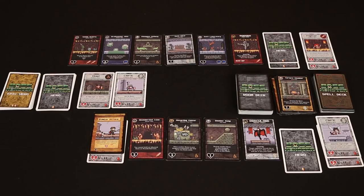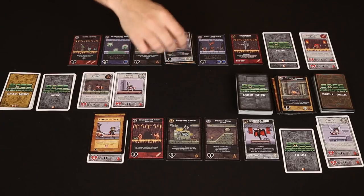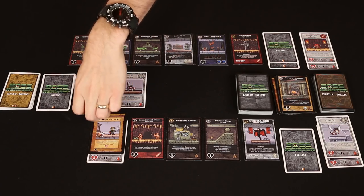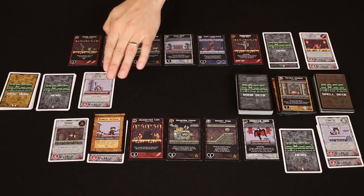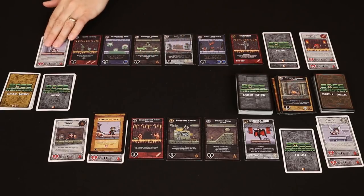Now it's time to lure the heroes to our dungeons. The thief wants gold bags — we both have two. After some shuffling of icons, I end up with the majority and this eight health thief is coming to my dungeon. And looking at the Dark Altar, this was a perfect card for Luke to play because it gives him more holy relics than me, which means the cleric is coming to his dungeon.